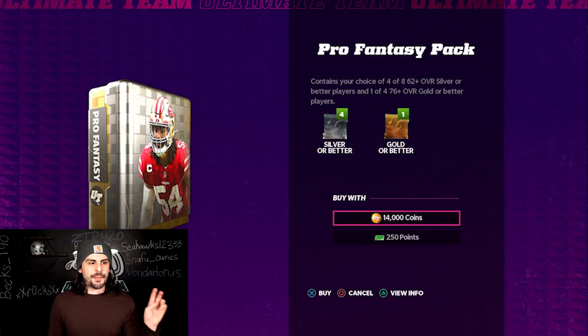In the first round you get to pick four cards out of eight and they're all 62 or higher. Then you'll get a second round where you can pick one card and there'll be four options — all 76 or higher. That's what you get from these packs.